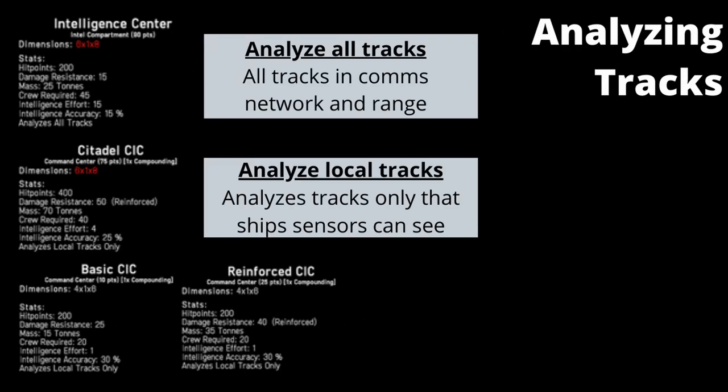Enemy ships are analysed by your intelligence gatherers in two ways. The CICs will all analyse local tracks, meaning they analyse enemy ships within their sensor range and coverage. For example, if you split your fleet in two and position on different sides of the map, each of your fleets will be limited to what they can see within their sensor range — so the further you can see, the further you can analyse.